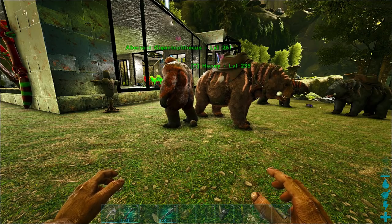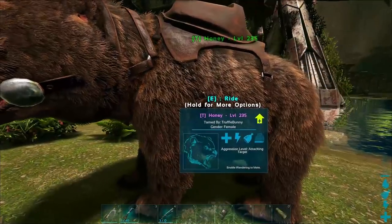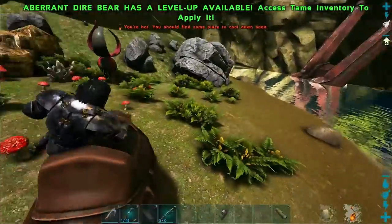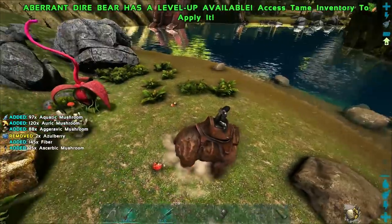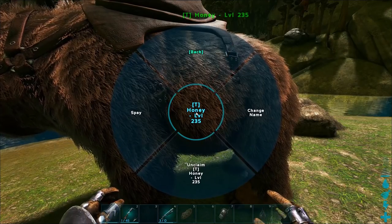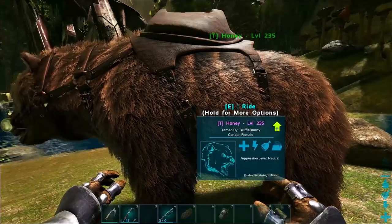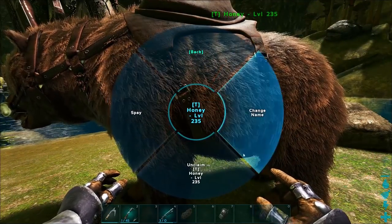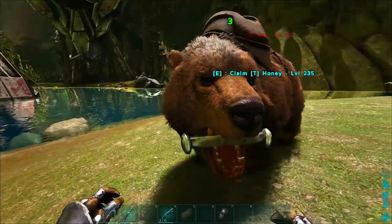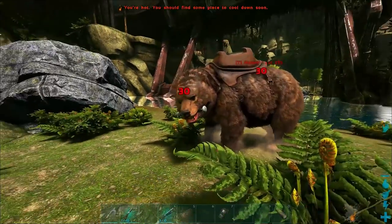I've got all primitive flak on, looking stylish. I'm in infinite stats. I need to set the creature to neutral behavior, then unclaim it. Here it goes nothing — okay, it's hitting me for 30. We need to keep that in mind. Let's count the hits.